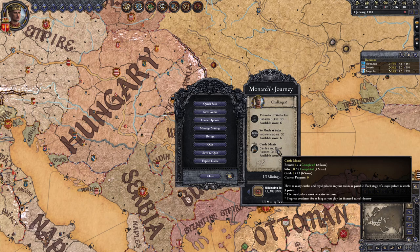You can also build Royal Palace Greatworks, and each stage of each palace will be worth three points.